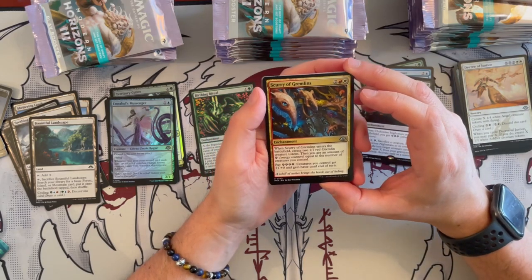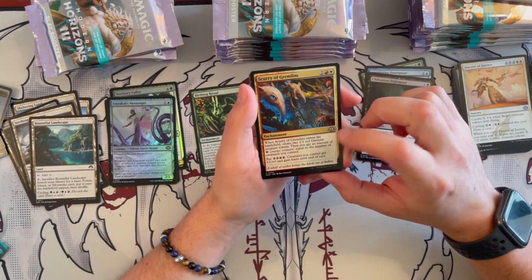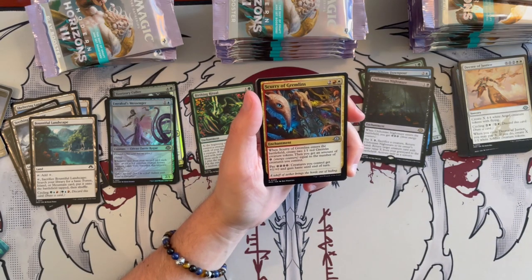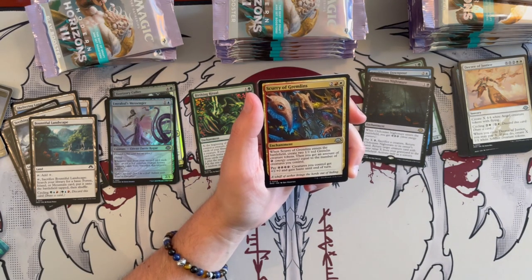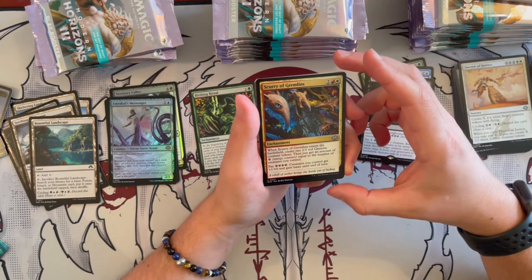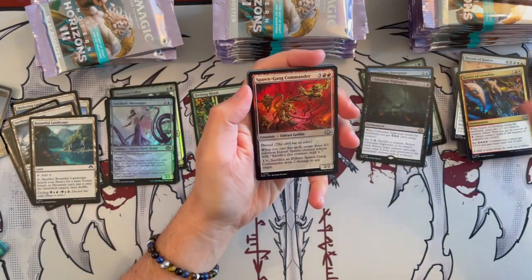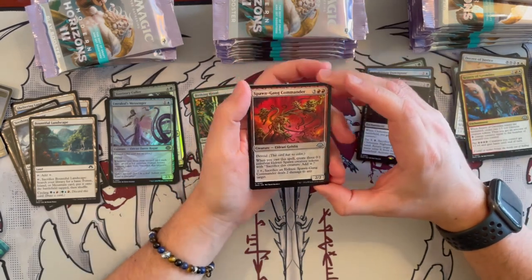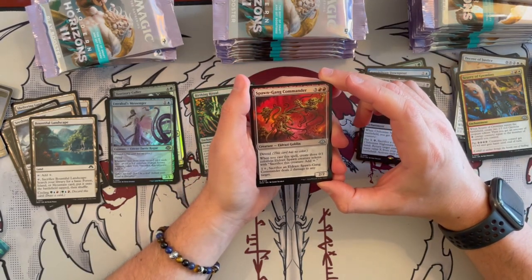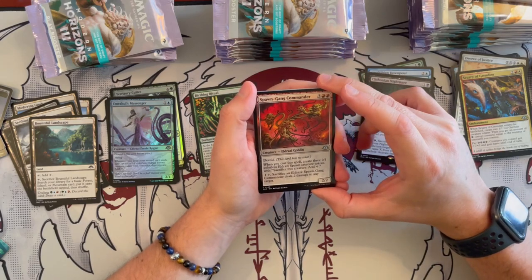Then we have the Bountiful Landscape. The Scurry of Gremlins — it's an enchantment that costs 4. When it enters the battlefield, you get to create 2 Gremlin creature tokens, then you get energy counters equal to the number of creatures you control. For 4, creatures you control get plus 1, plus 0 and gain haste until end of turn. It's okay. And then we have Spawn Gang Commander — it's an Eldrazi Goblin, a 2/2 that costs 5. When you cast a spell, you get to create 3 colorless sac-for-generic Eldrazi tokens.